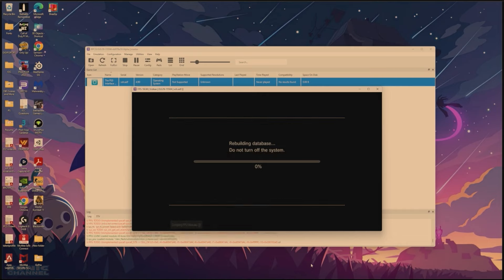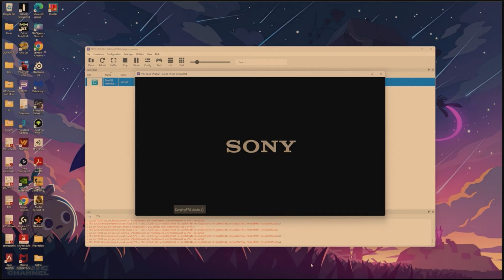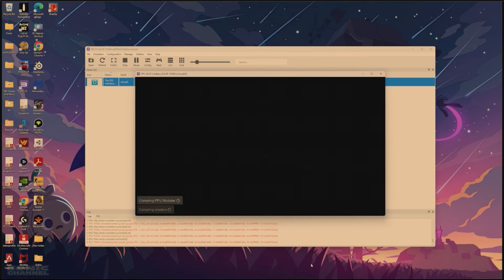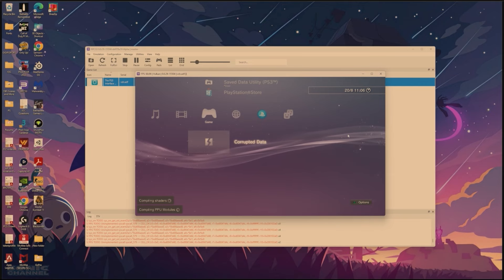Then open up the interface one more time. Using my controller, press A and it goes on. It's going to do some more loading and then it should open up the actual PS3 intro. There it is — go through the setup real quick. And boom, the firmware and the interface are all set up and we're ready to start adding games. We can close this now.